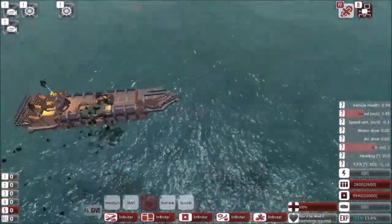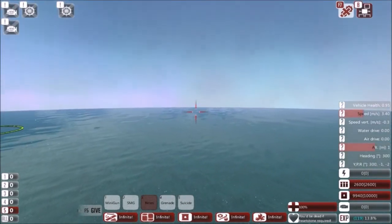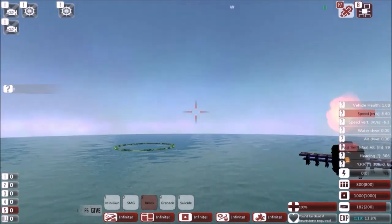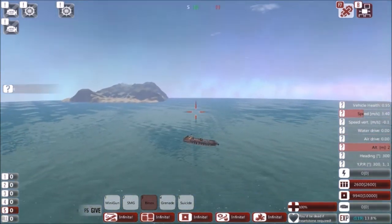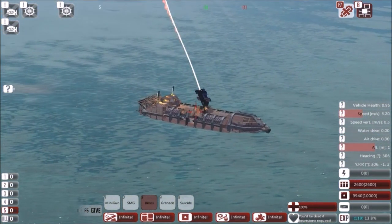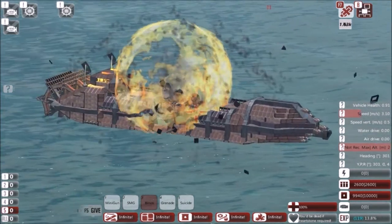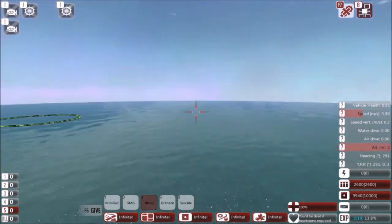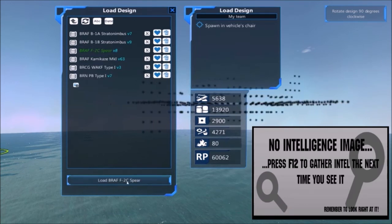It tears holes in everything. It's technically not a projectile, so shields can't stop it. It's insanely hard to hit unless something is flying at the same level, because then it has a straight shot. I plan to use these in swarms with Kamikaze carriers. Ripped almost all the deck off. About 4k metal each — they do way more damage than they should.